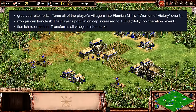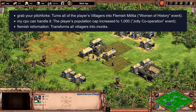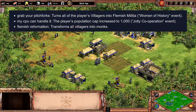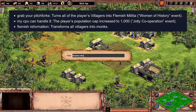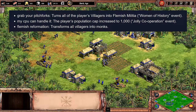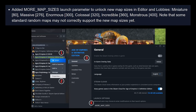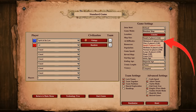It just means direct shots from the mangonel and bombard cannon do the damage they're meant to, with nothing else about area of effect damage changed. Moving on, they're also making a few prior cheat codes available to everyone, which previously had to be earned through events. The first is 'grab your pitchforks,' turning the player's villagers into Flemish militia. The next is 'my CPU can handle it,' boosting a player's pop cap to 1000. The last is 'Flemish reformation,' turning all villagers into monks. Also, you can now unlock additional more extreme map sizes by going to properties in your game and typing 'more_map_sizes' into the launch options, giving you an extra small map and a few other large sizes.